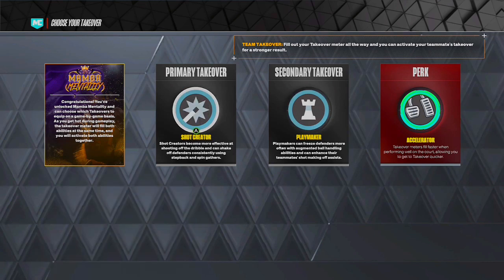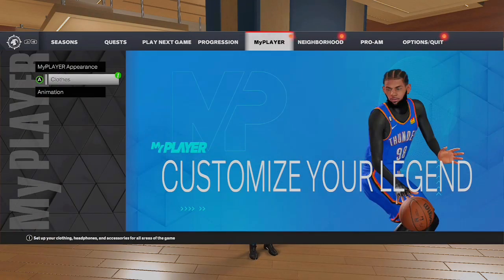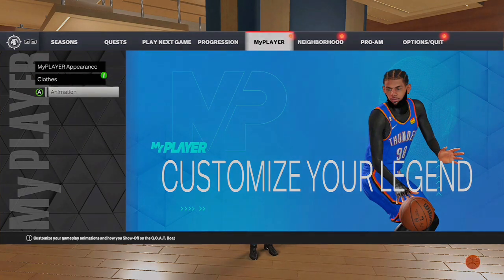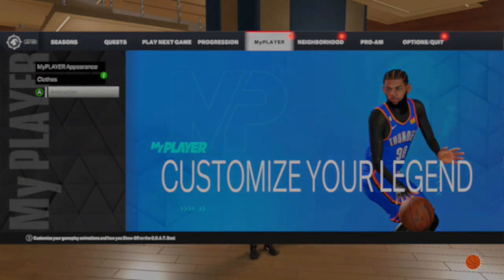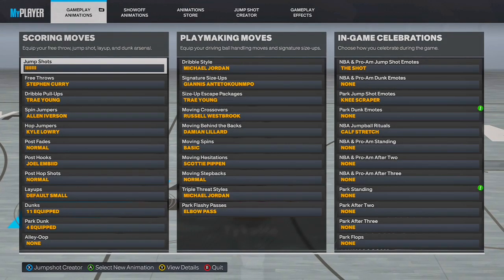Here are the best sigs. For the signature size-ups, this is all preference. Either you can use Giannis or you can use Steve Francis. For the dribble tutorial I'm going to use Steve Francis — both are really good though. In this tutorial I'm going to show Steve Francis spin and all that too.